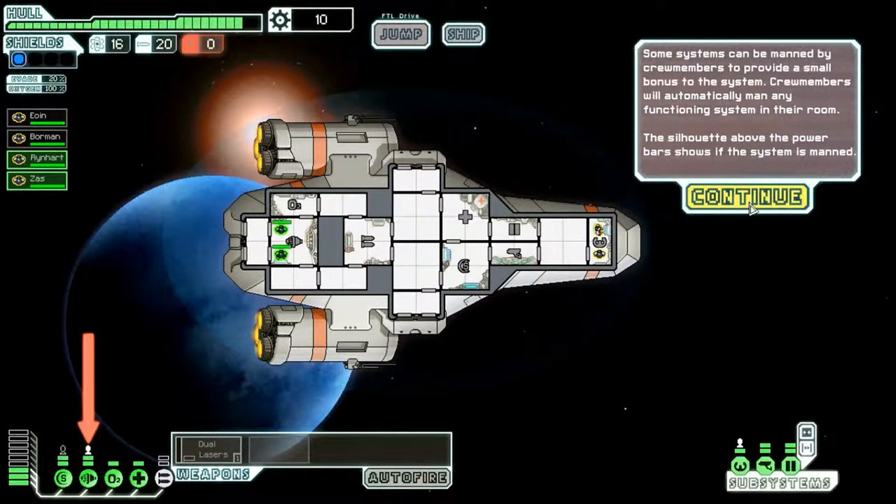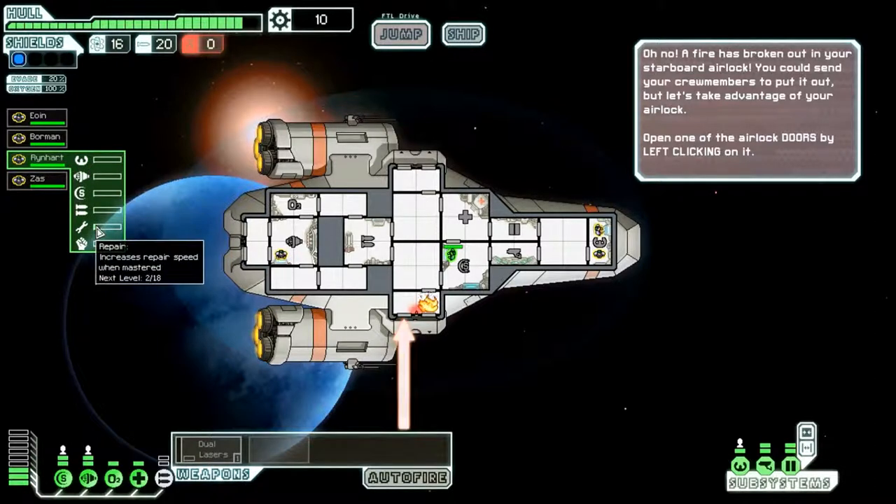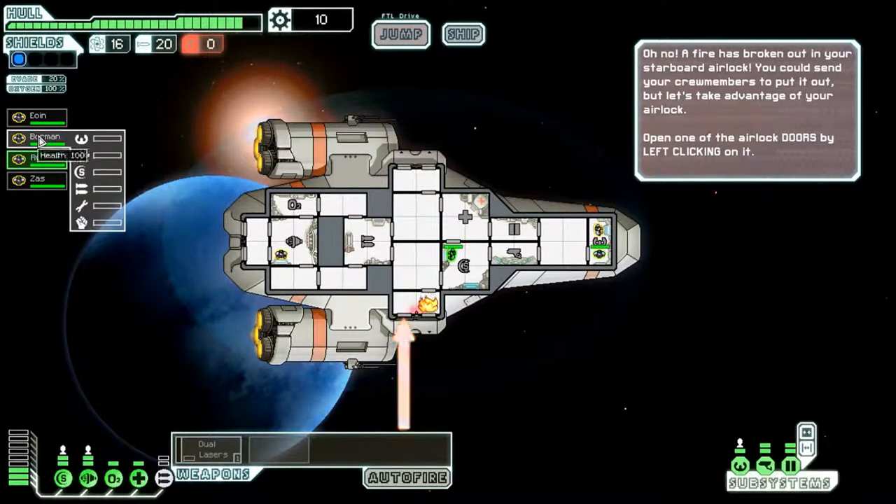Some systems can be manned by crew members to provide a small bonus. Crew members will automatically man any functioning system in their room. The silhouette above the power bars shows if the system is manned. We can man the shields — man the shields, captain. We've got names over here. I wonder if they get experience. Apparently they do because he's got increased repair speed — that's kind of neat.